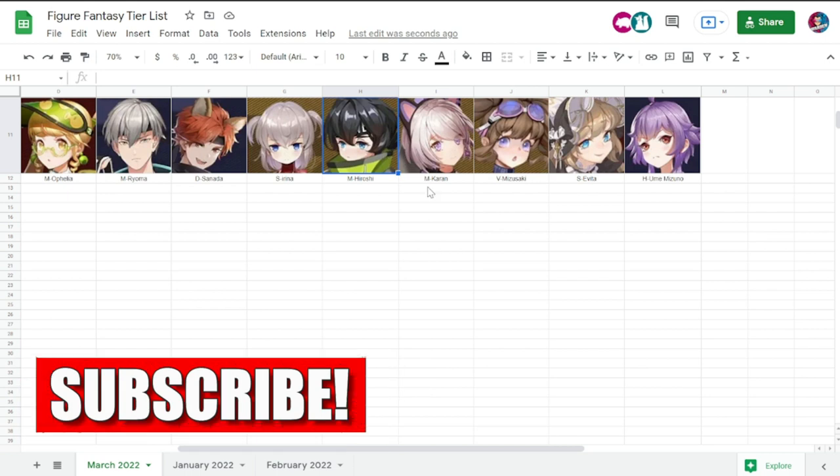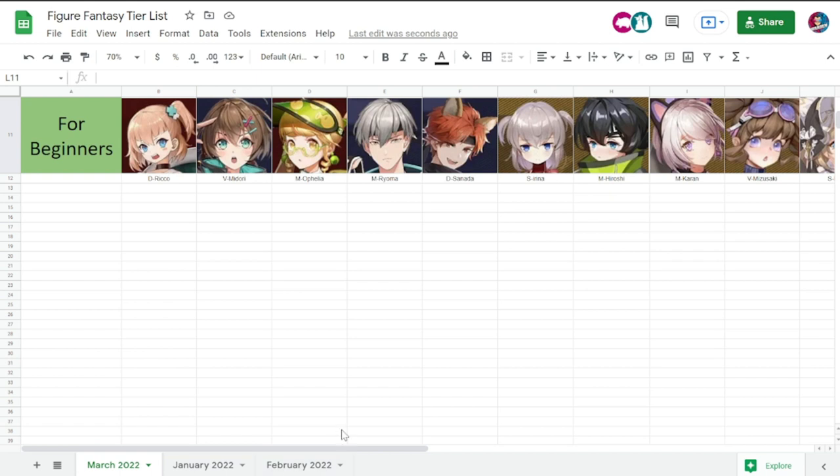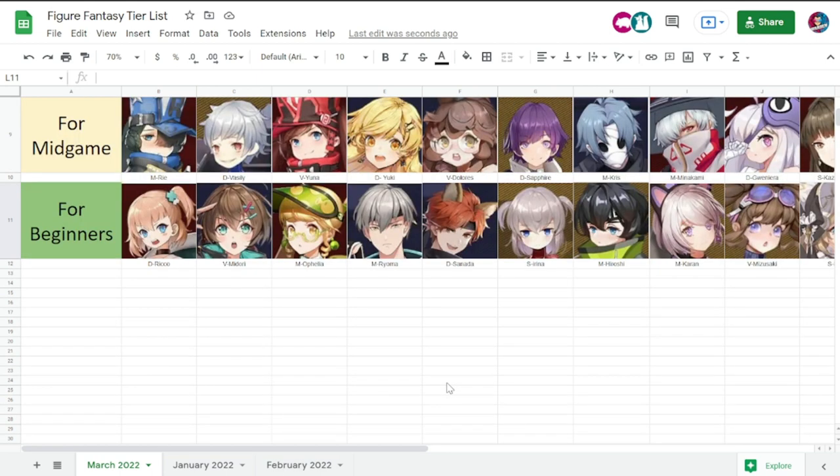Next on this side would be your purple rarity, which are your supers — from Hiroshi up to Ume Mizuno. They are also good once you're starting out the game. Next off would be figures for your mid game.